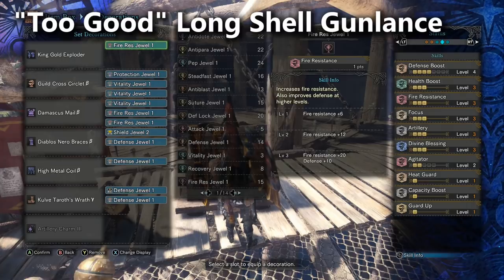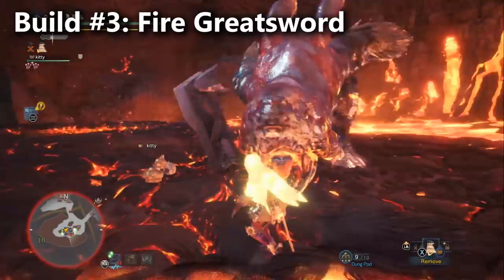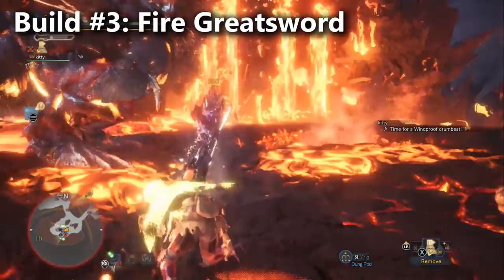After the Gunlance, for the Wyvern Ignition Impact Greatsword build I recommend going with a fire defense setup and trading out the Elementalist you'd normally bring for one level of Free Element. You'll lose a little damage but gain access to your hidden fire damage, giving you that bit of fire damage needed to heat his armor. This same trick works for the Kulve Taroth Claw Lance — build a Teostra set for Master's Touch and bring one level of Free Element instead of Elementalist.